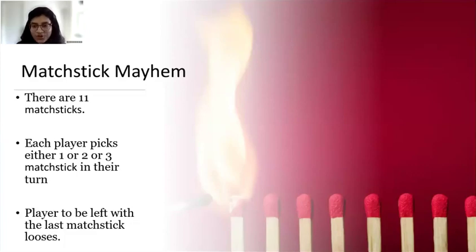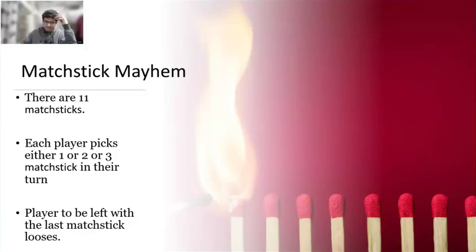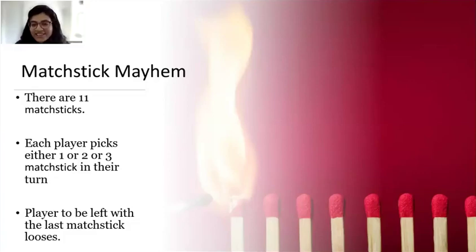Let's start. Who wants to volunteer? Minwaiso, Gujit, Siddharth — let's play one by one because it's a two-player game. Bajit, do you want to volunteer? Are you ready to lose or are you ready to win? We have to find a winning strategy. Yeah, you can think about it. Of course your goal is to win.